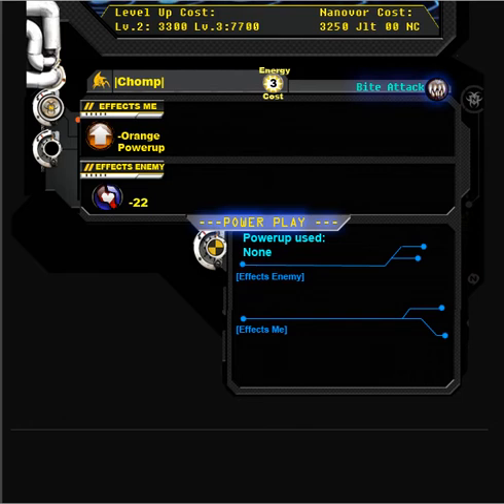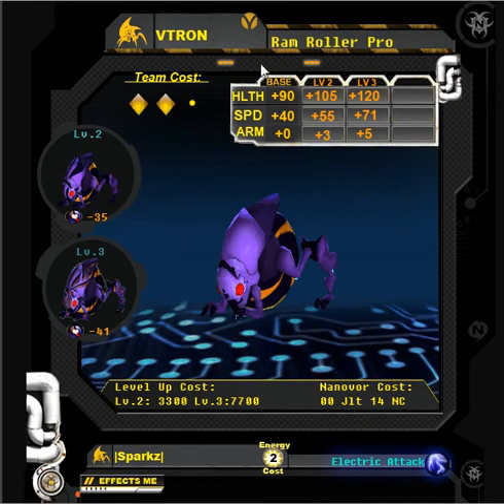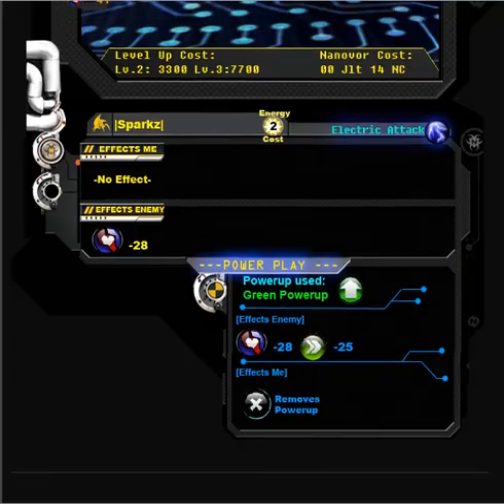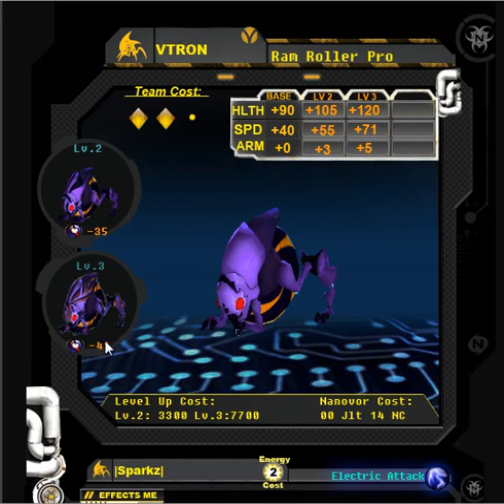Next, we'll go to another nanobore. Here we see the Ram Roller Pro — it's a Velocitron and also two diamonds. Here are its different stats and the different looks for each level, as well as the change in attack damage. Here's the jolt cost to upgrade it. As you can see, this one can be purchased for 14 nanocash. Scrolling down, his attack is called Sparks. It requires two energy and is an electric type attack. It doesn't affect your team, but it does 28 armor-piercing damage to the enemy. At level 2 it becomes 35, and at level 3 it becomes 41 damage.